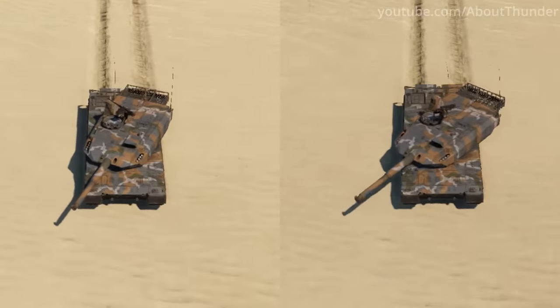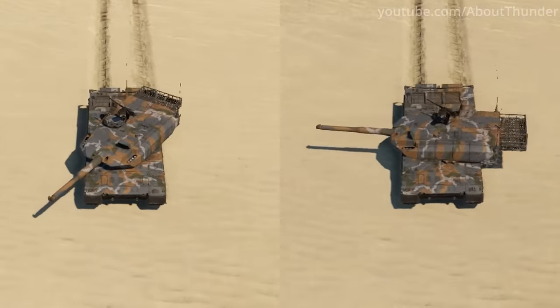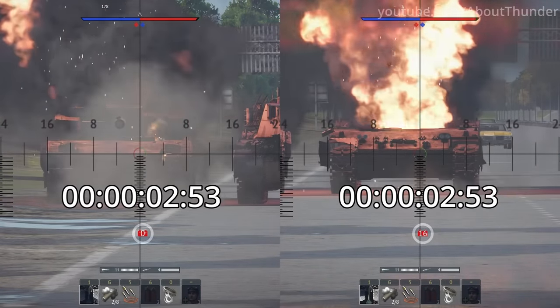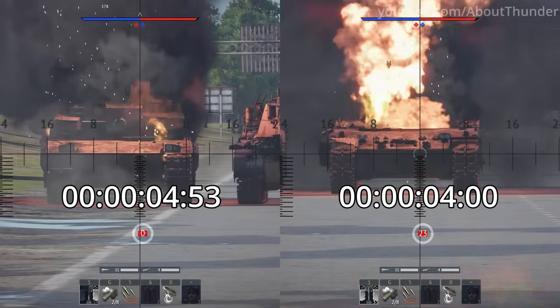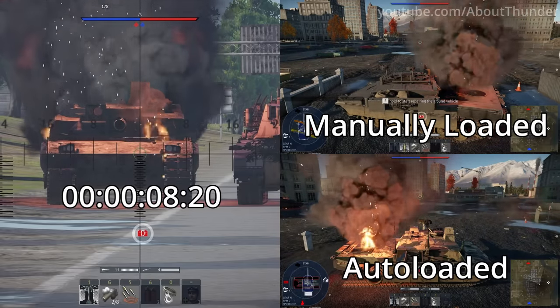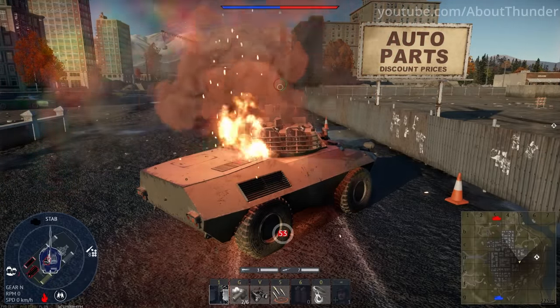It is probably common knowledge that running out of battery power in a ground vehicle will slow down its turret traverse, but I bet you didn't know that it also slows down autoloaders. Another tangentially-related fun fact: extinguishing a fire on a manually loaded tank will reset the reload progress, unless your tank is the Obl HVG.